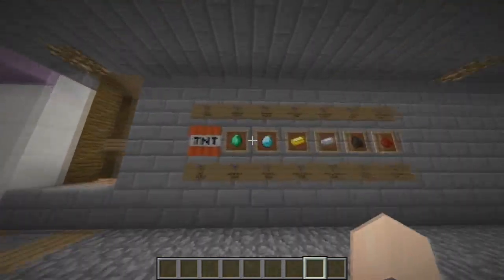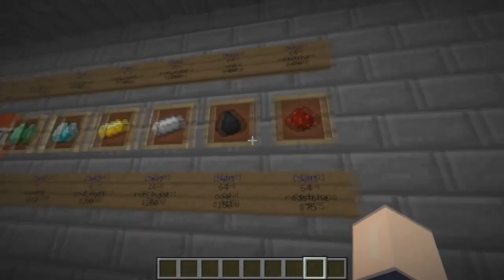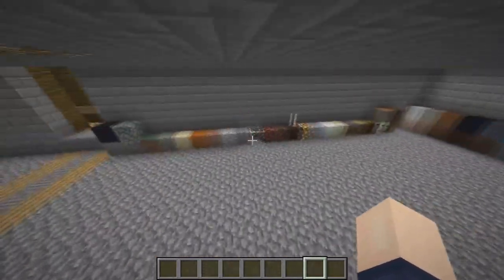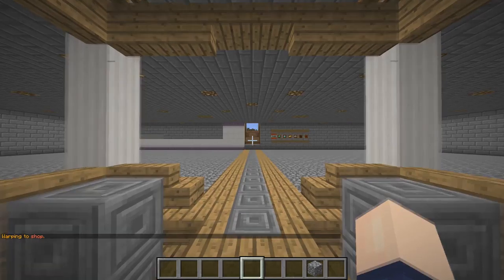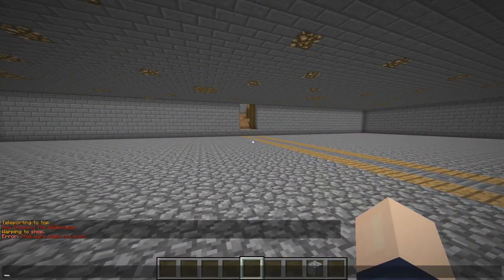Over at the shop, there's not particularly too much here at the moment — you've only got your essentials: TNT, emerald, diamond, gold ingot, coal, and redstone. However, all the things over here will be implemented in the next day or two.